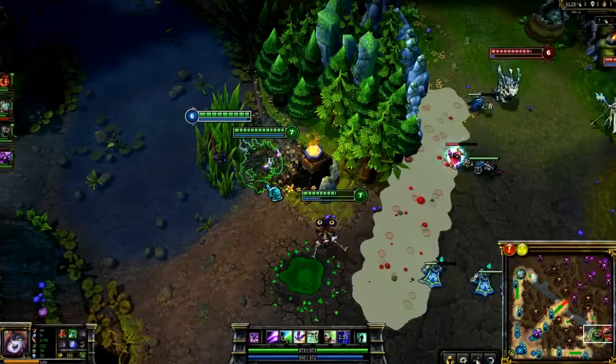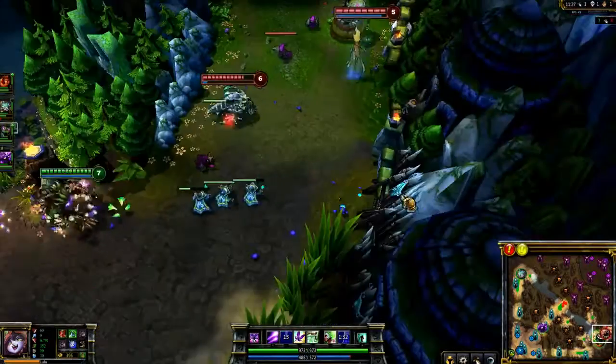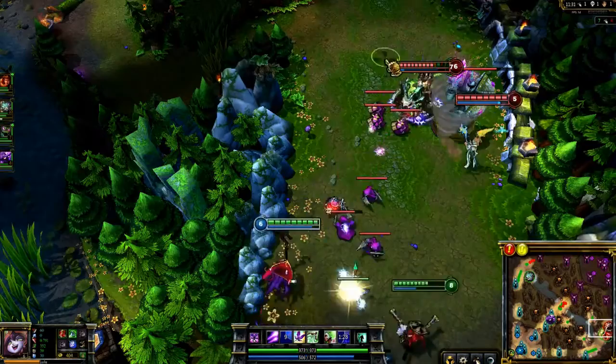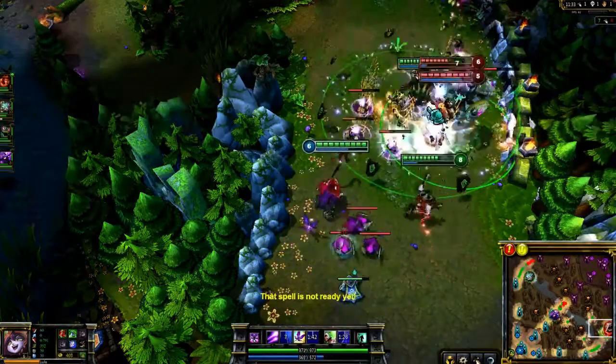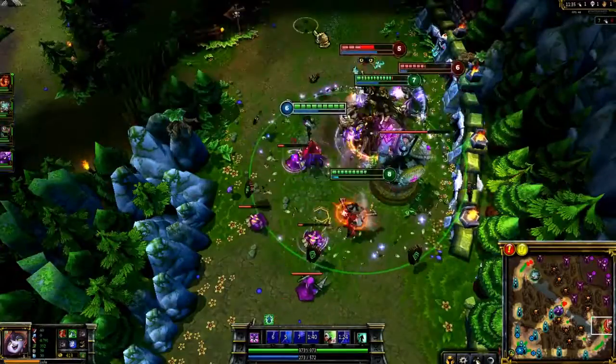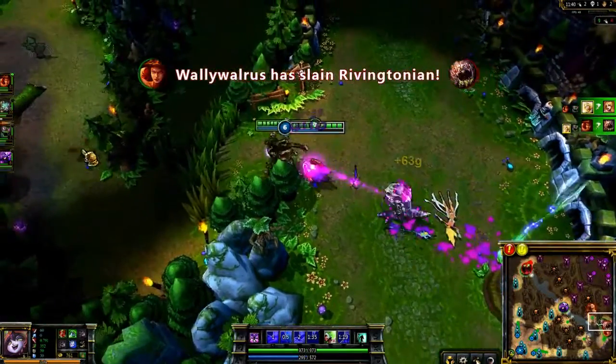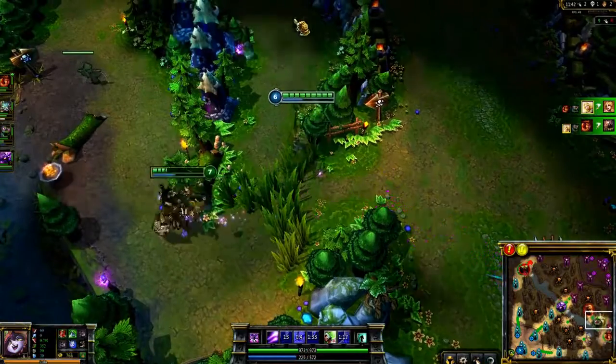Lulu assists ganks really well once she learns Wild Growth. Here Maokai comes in to gank, so I hit him with Whimsy. Once he gets into melee range, I cast Wild Growth to lock up our opponents with a knockback and slow. We fire into Janna and Kog'Maw, picking up two kills, while Maokai ends up taking tons of punishment without dying, thanks to Wild Growth and Help Pix.